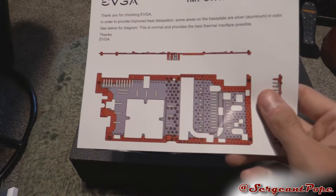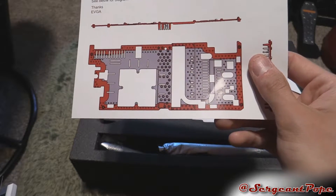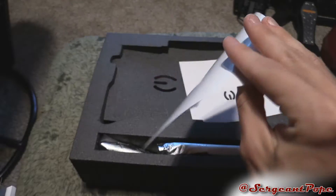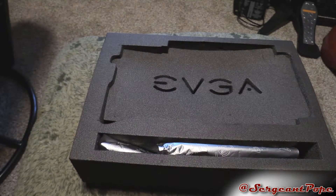There's an important note — heat dissipation, some areas of the back plate. I don't really know what that's for, but cool. Maybe it's if you want to do custom water cooling on it — I'm not really sure, but that's cool I guess.